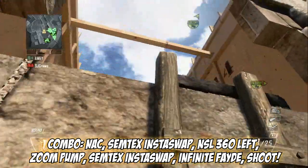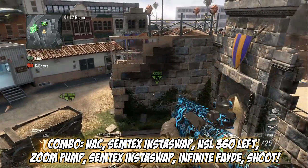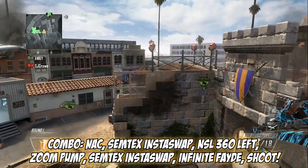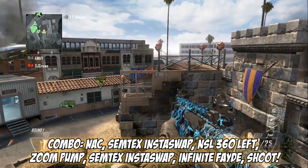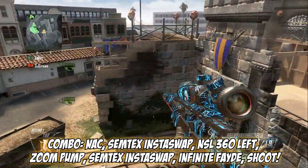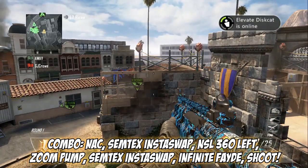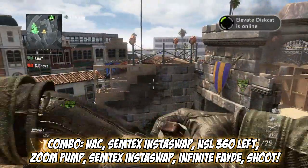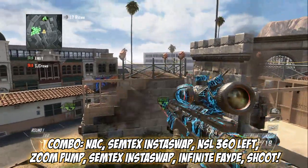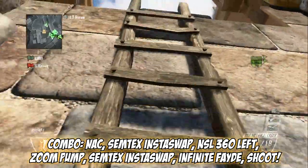I'm going to go over it one more time. Pull out your DSR, shoot a bullet out so you have four out of five bullets. Switch to your KSG. Now knack — shoot YX — or do the NSL or varial, whatever you want. Insta-swap back to your KSG, and when it swaps get the zoom in while it pumps. Then insta-swap and infinite fade. It looks really sick — not complex, but it looks nice.